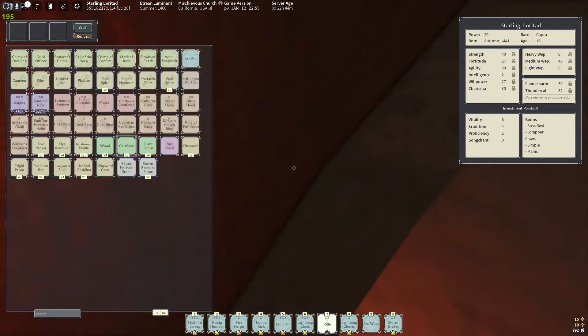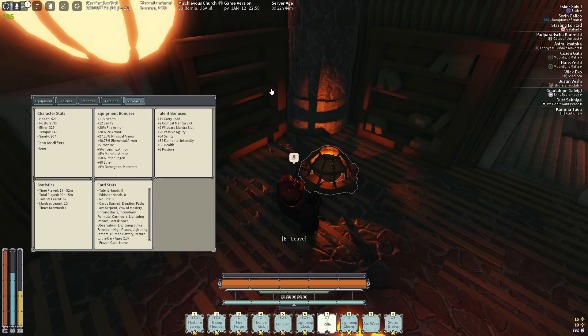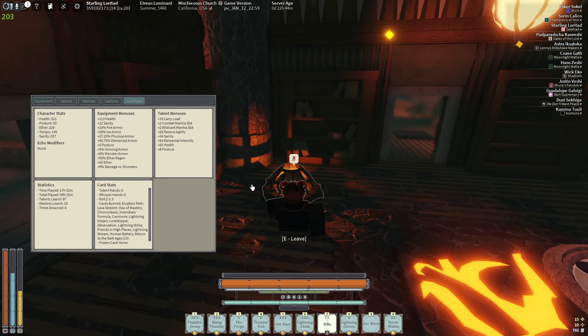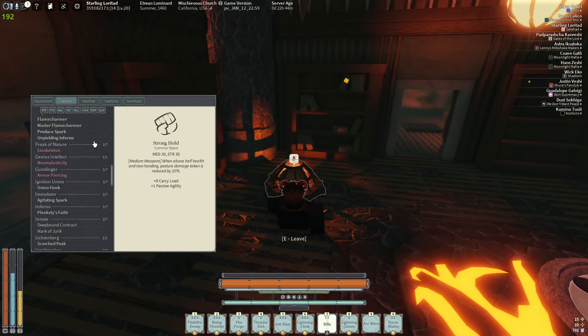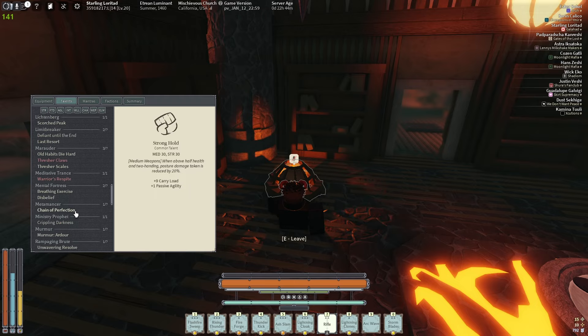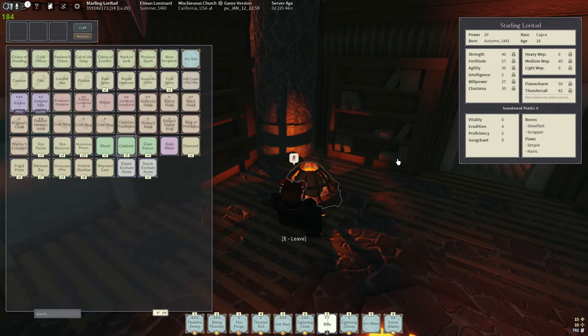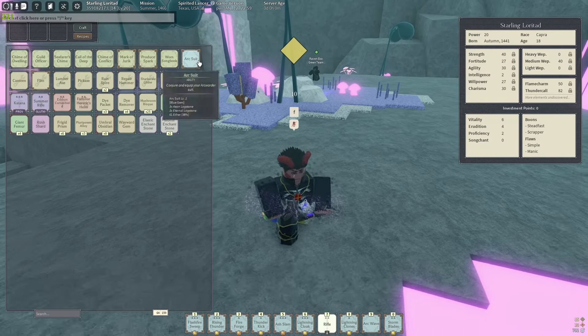Mantras take up your whole hotbar and then some. Summary: 520 health, 30 posture, 330 ether, 40 elemental, and 27.25 fizz. Overall it's not awful, could use some work, but I've pretty much min-maxed my talents and gotten every talent I possibly can. So let's hop into the Chama Conflict.